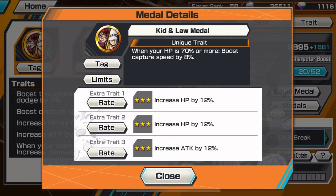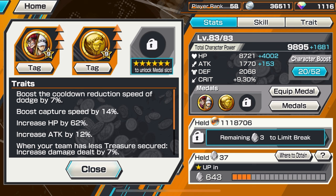We're using the Kitten Law medal — when your HP is 70% or more, boost capture speed by 8%. And the Dress Rosa Law medal — same thing, when HP is 70% or more, boost capture speed by 8%. So we're gonna be capturing flags a lot. You could use the Kaido medal set, there are probably a couple metal sets, but I'm still figuring out what set to use for him. This was really working well, so let's hop right into League Battle.